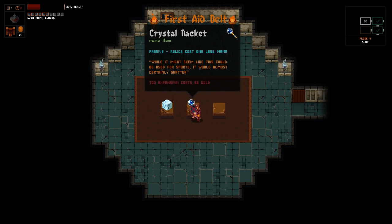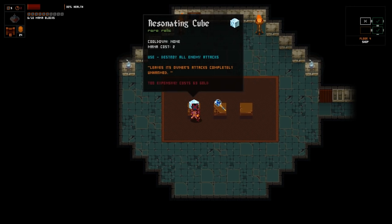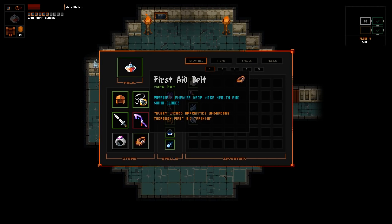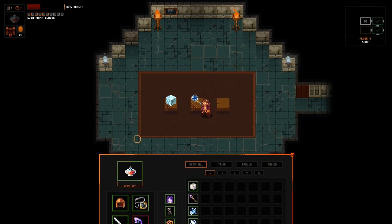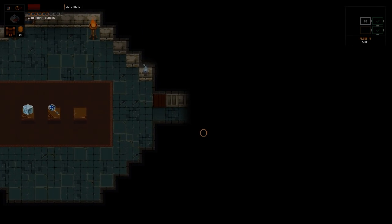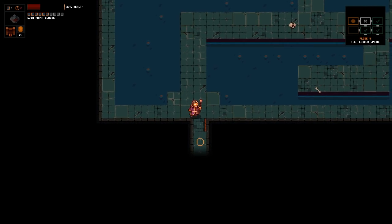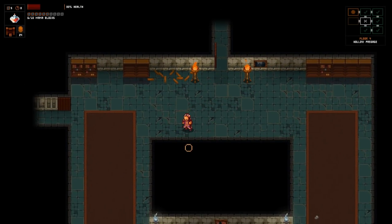Relics cost one less mana - not super helpful. We got the most useful one, which is first aid belt - enemies drop more health and mana globes. That'll sustain me for a while. Hopefully, we just have to make sure I don't die within the next couple of rooms.